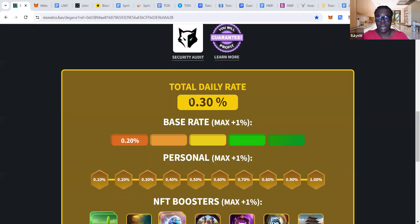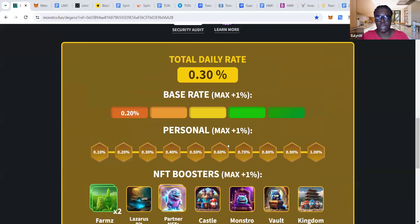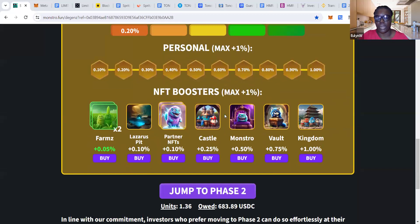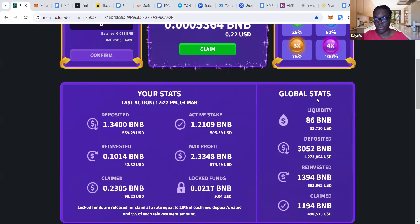If people continue to claim instead of reinvesting, then eventually phase 1.5 will die out. You will still get your profit because you'll be transferred over to phase 2. With DGens, we know that you either win when you come in early, or if you're a big whale and you jump in with lots of funds and de-risk as you go. But Monstro has designed the smart contract so that everybody wins — even if you come in late in phase 1 and phase 1.5, you still stand to get back the profits owed to you when this DGen contract runs out. If people keep claiming, this is not going to last very long — maybe by the end of the week.